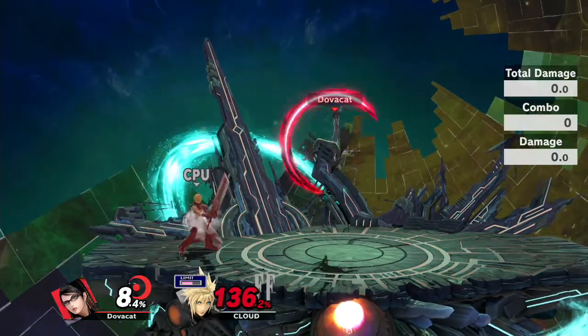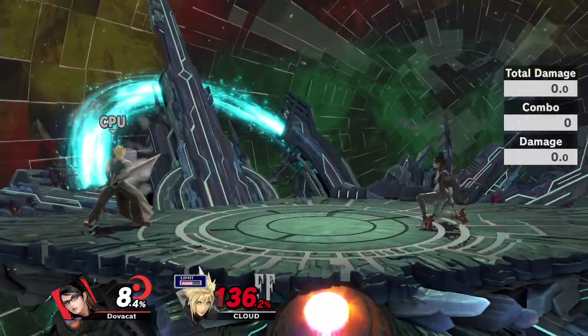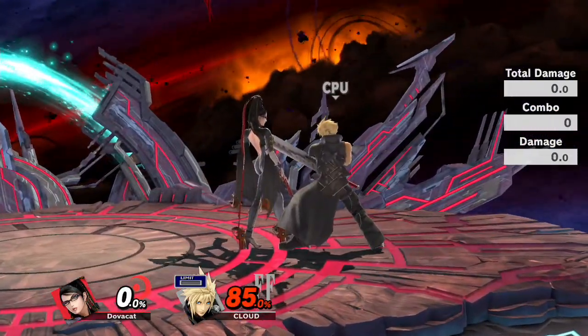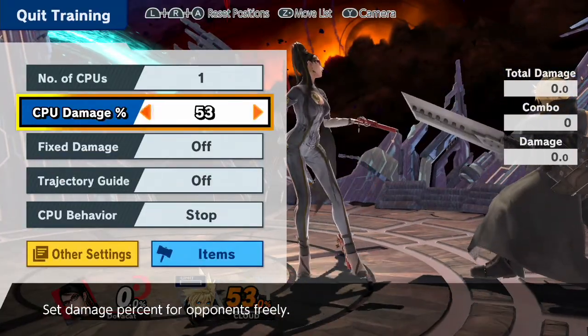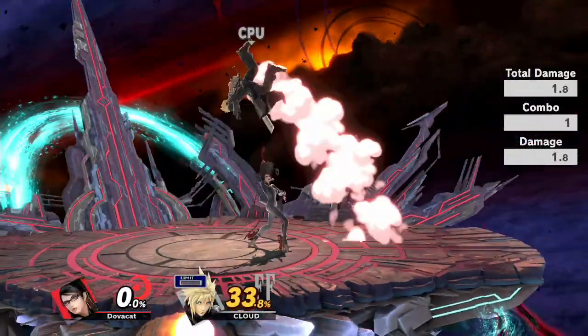Up air no longer kills unfortunately. You can kill if you're really close to the sides with the forward or backward hit, but I wouldn't count on it. It does have utility in combos at lower percents — up air to forward air, up air to back air, and all that stuff for some nice juicy combos.